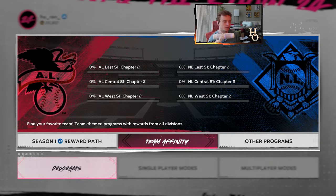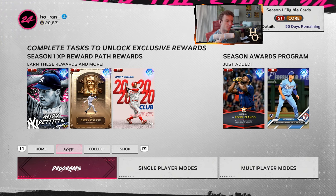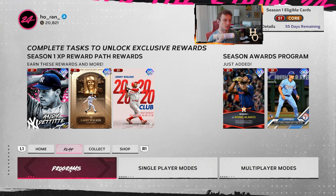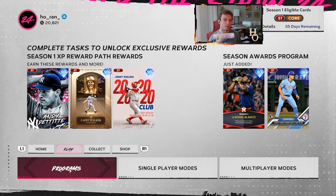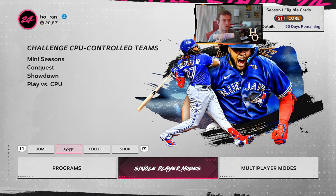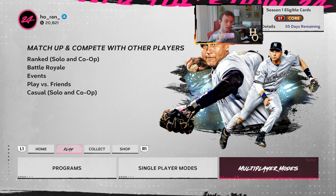So that's Team Affinity. It's a lot of conquest games and missions, but you get XP by using those cards in Battle Royale and online modes. I would try that if you're not usually an online player — it might be time to consider it. Online players are getting a lot more XP towards these programs than other years.